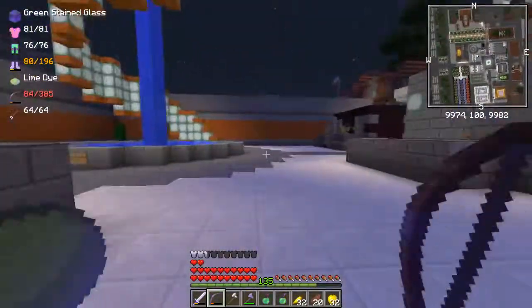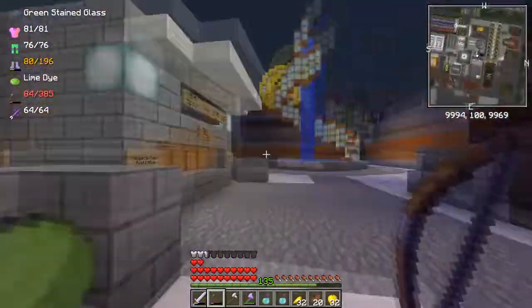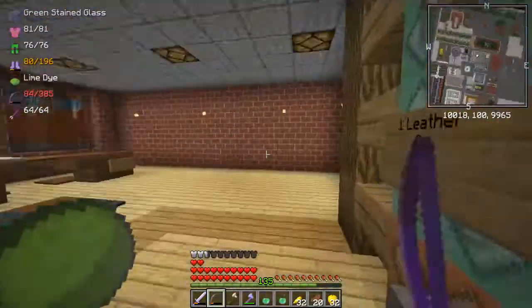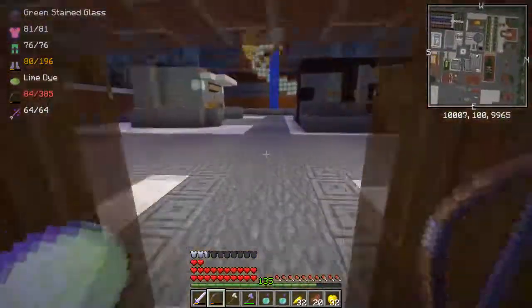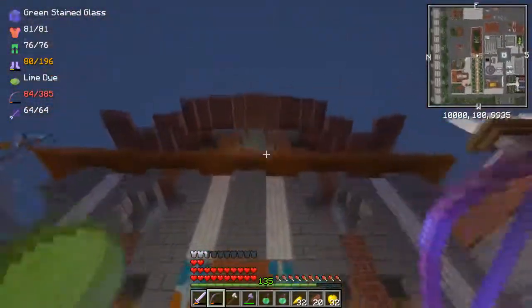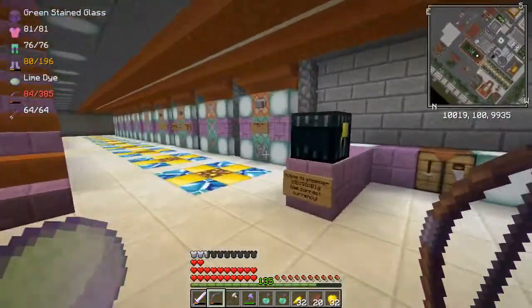Over here we have the special command plaza where you can do stuff like leave your guild, look at the market report again, return to the welcome area if you missed it, and reset your wool progress — that's what I did for these last few videos so I could get all the wools again on camera. Back over here on the north side there's more to see — over there is the west side. There's a leather shop over here where you can buy leather if you want some armor to start out with.